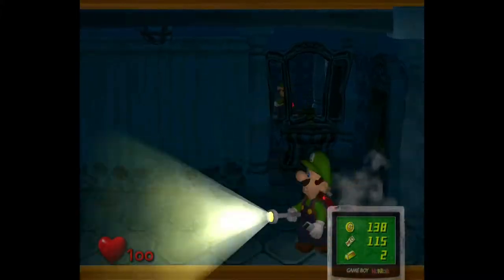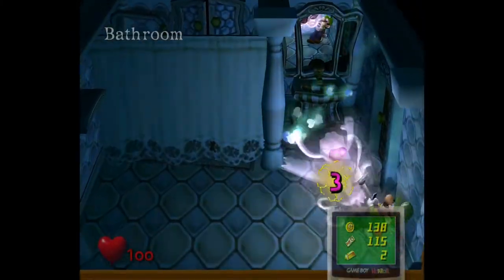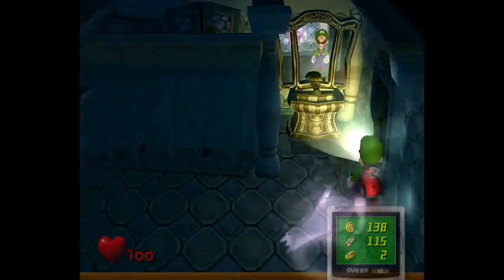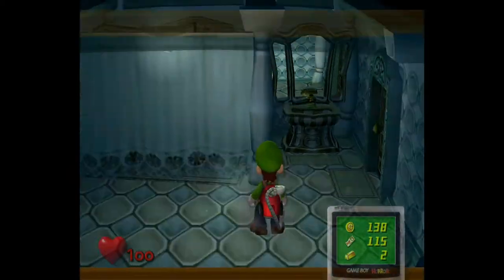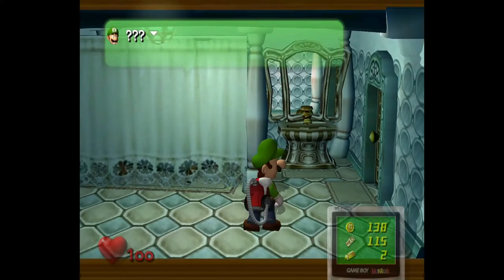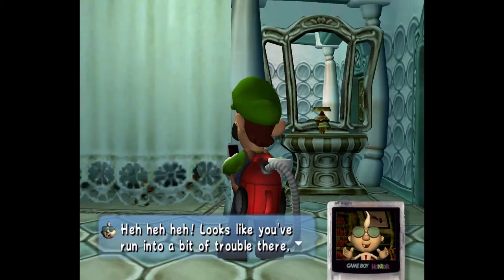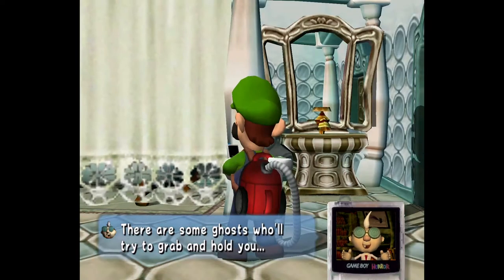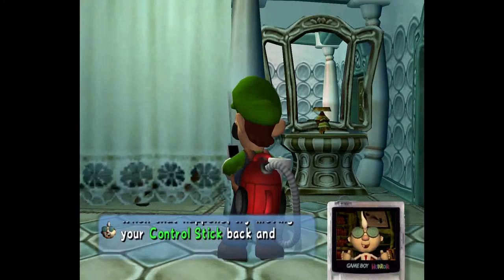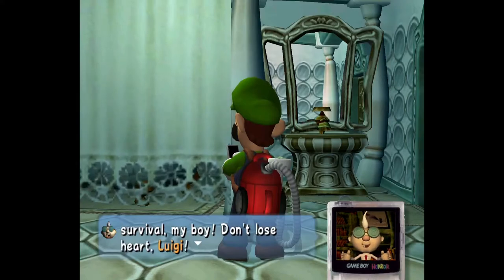Right here we have these grabby ghosts, which not only make a funny noise when you suck them up, but it can also be a bit annoying — you need to use your control stick to shake them off. And here's a guide to tell us that exact thing: 'There are some ghosts who will try to grab and hold you. Try moving your control stick back and forth to shake them off.' I did that without taking damage, you liar.